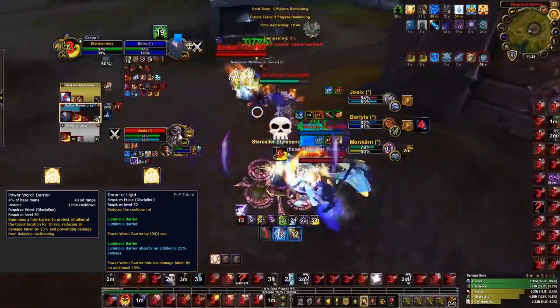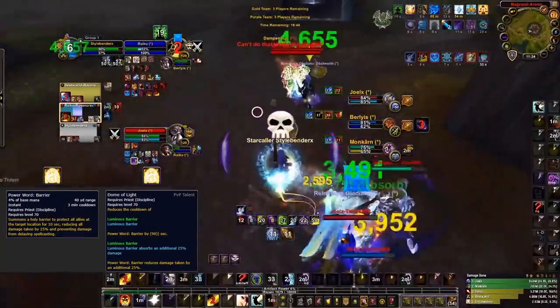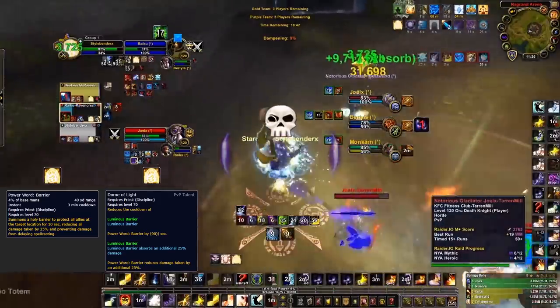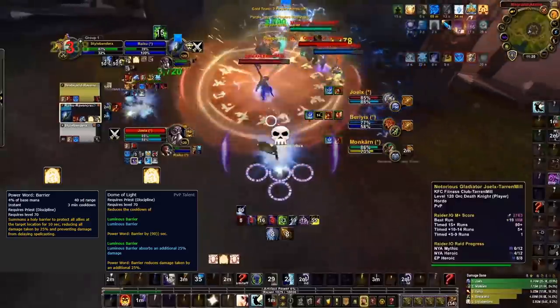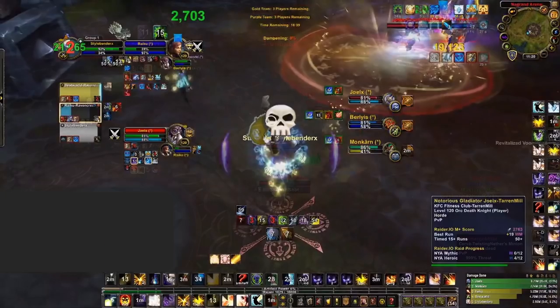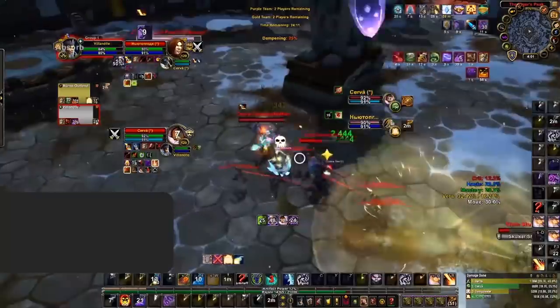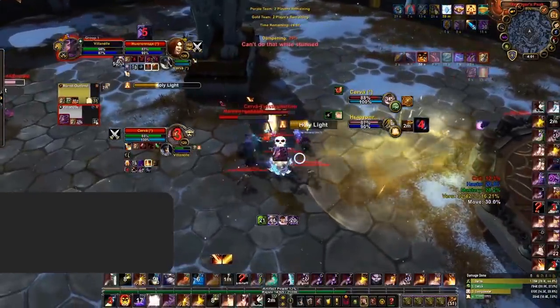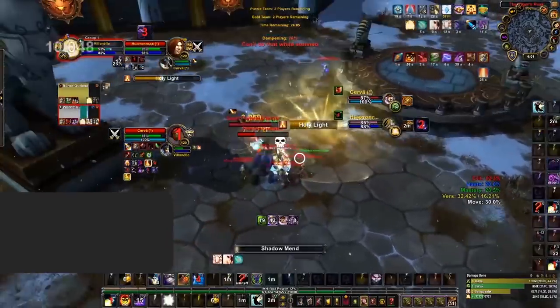Power Word: Barrier, on the other hand, is again extremely strong. Priests often spec into the talent Dome of Light, which strengthens this cooldown by adding a 25% increase on the damage reduction. However, there are ways to play around this strong defensive, as Barrier is a positional defensive and its benefits are only reaped whilst inside. Knock effects like Ring of Peace, Explosive Trap, and Shining Force can be used to heavily counter it. You can also use displacement effects like Death Grip to remove targets out of the dome, or even mind control the enemy Priest to gain the benefits of the Barrier for your own team.